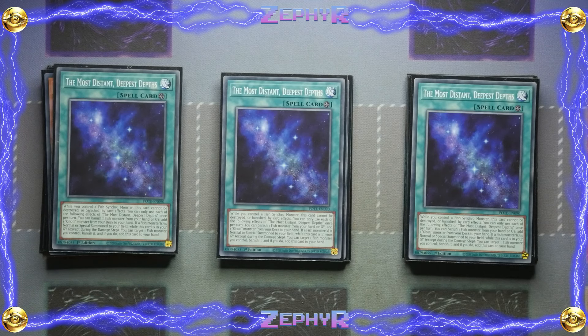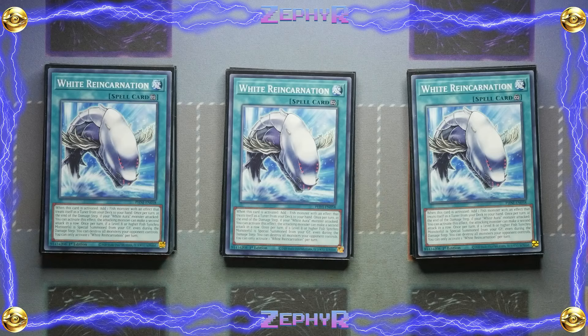We've also got the brand new White Reincarnation from Phantom Nightmare. When this card is activated you add one fish monster with an effect that treats itself as a tuner from your deck to the hand — so this is how you get into your sardines very easily. Once per turn at the end of the damage step, if your white aura monster attacks, the attacking monster can make a second attack in a row. And once per turn, if a level 8 or higher fish synchro monster is special summoned from the graveyard, even during the damage step, you get to destroy all monsters your opponent controls. So during the standby phase when you bring back your Ghoti monsters, you nuke the board as well — very nice.